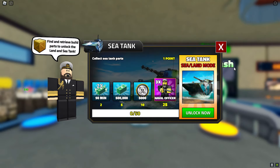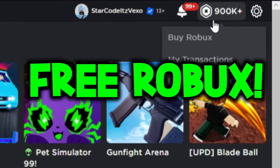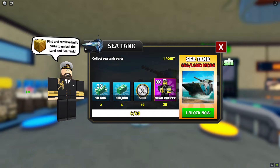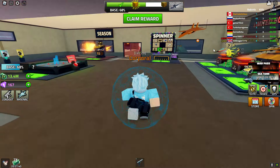We are in Military Tycoon. If you guys want the sea tank, this is what you need to do — you need to collect sea tank parts. There are 50 parts in total. Find and retrieve build parts to unlock the sea tank.